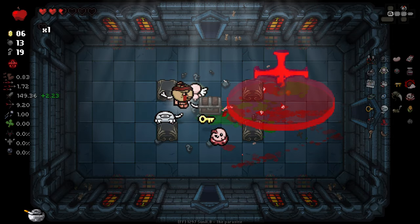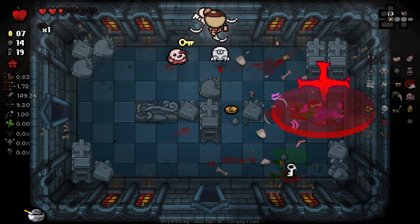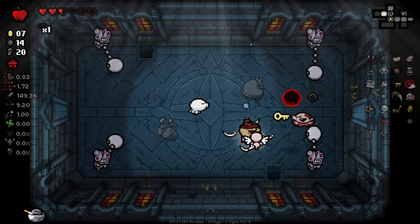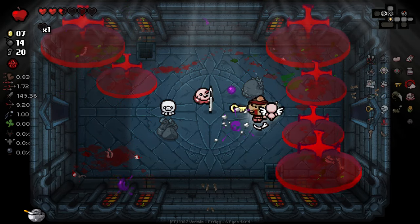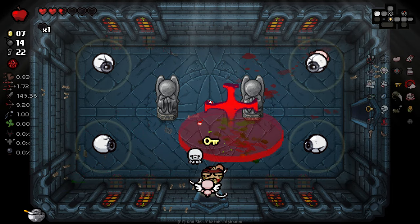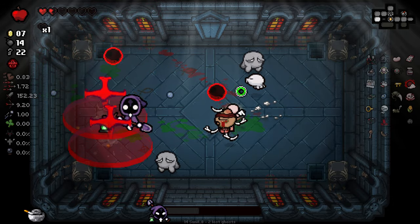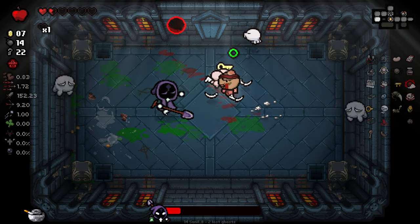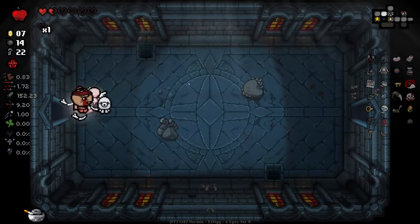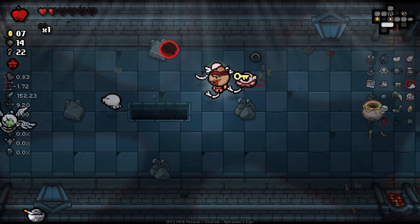I can't believe that didn't kill you, and then I subsequently hit myself because of it — in disbelief that it hadn't killed you. You'd think 149 damage would be enough to one-shot some enemies. This guy's moving in ways I do not enjoy. We might get a soul heart off the back of this if we don't die during it. We've got Eden's Soul — grants two random items, starts with no charge. Starting with no charge is a bit of a no-starter for us.